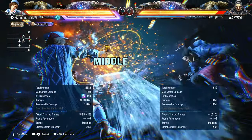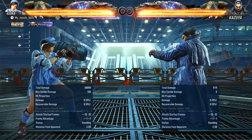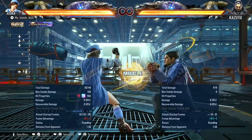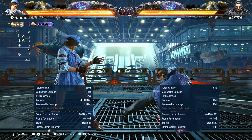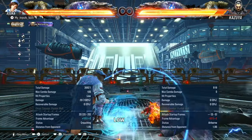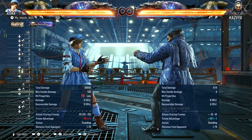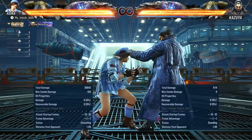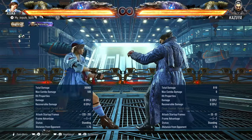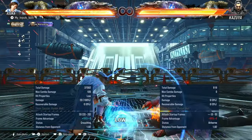Next we have down two — a bit slow at 18 frames, but it is a heat engager. You're hoping to hit it from a bit of a distance. On block, minus four. Down one plus two is a 20-frame low that knocks down on hit for a forward two follow-up. On block, minus 18 — so death. You can also do it from crouch, but this move does not have the best range — sometimes it just whiffs — so you have to be up close.